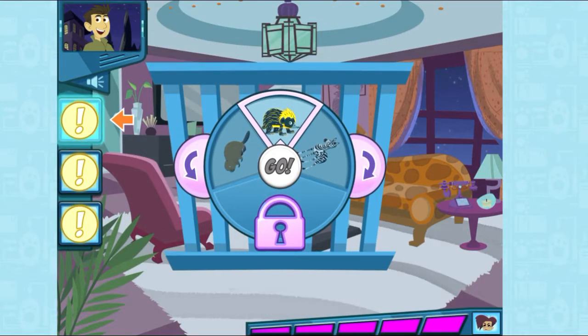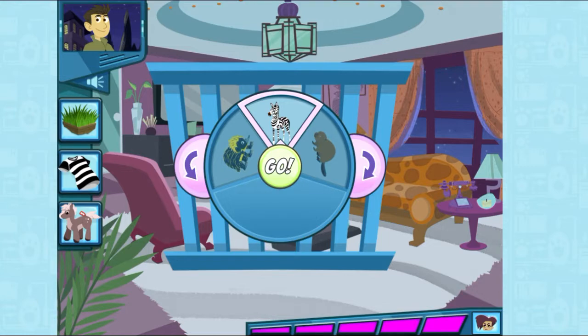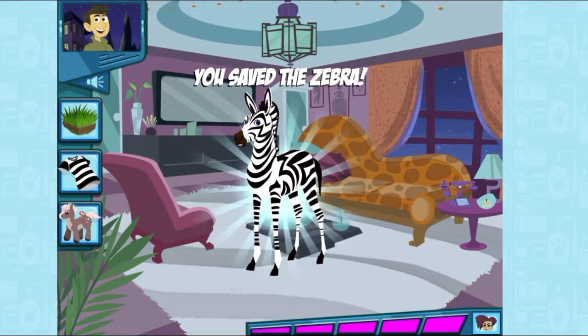Guess which animal is in the cage? This animal eats mainly grass. This animal has a distinct black and white stripe pattern. This animal is a member of the horse family — surprisingly! We did it!